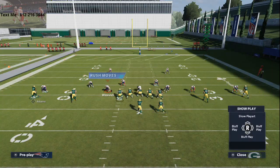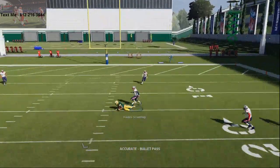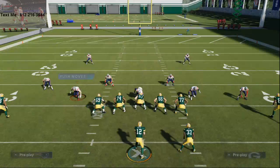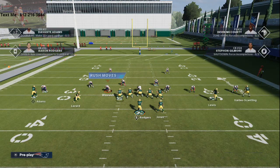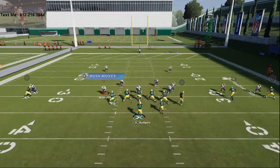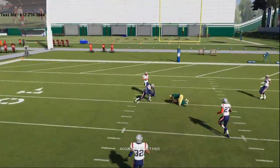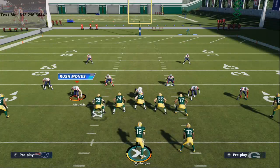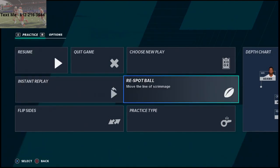Against man coverage, he is going to get inside position every single time — it does not matter what the defense does. What you can then do is audible to gun trips, and what you'll see is that Devontae Adams' specific route is the best route in Madden 21. It's the most versatile route in the game. You can use it against everything. It is an over route, and I'm going to show you right now why this is the best offense.